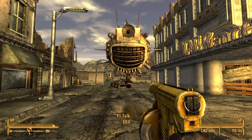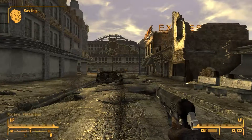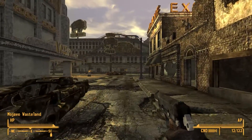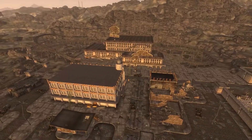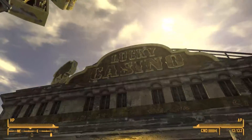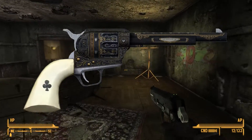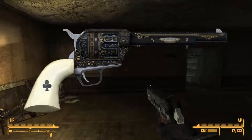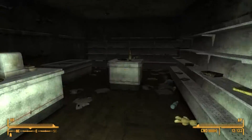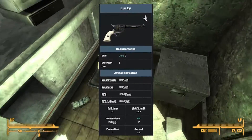You will end up making your way into the Bison Steve Hotel. Inside the hotel, for the avid and curious player, you will find a unique and rare .357 revolver by the name of Lucky. The revolver sports a completely new reskin compared to the other .357 revolvers, and it has the DPS and criticals to match.